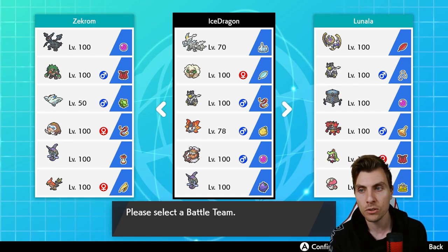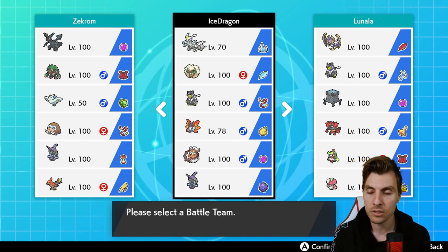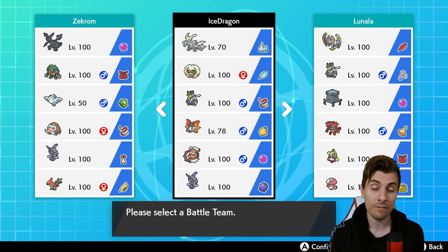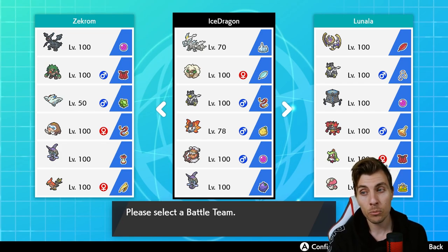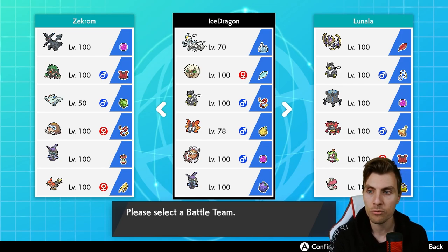We haven't seen too much of the dark-fighting single-strike Urshifu, but bringing it to this match gives us a bit of solidarity. The dark typing is really nice on this team. Then we've got Volcarona, which provides a fire type and a little bit of redirection support — nice for Kyurem-White and other Pokémon that can be susceptible to single-target attacks. We do need to watch out for Rock Slide, but between Urshifu and Landorus-T we should be able to deal with rock threats pretty well.